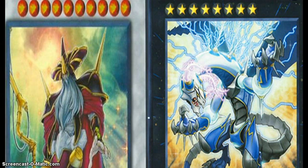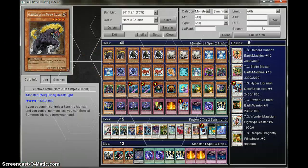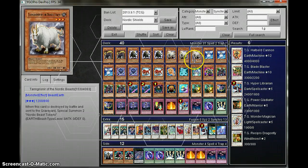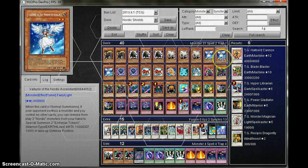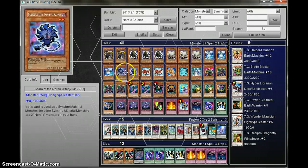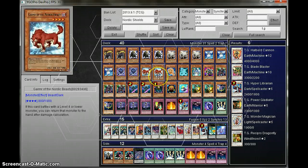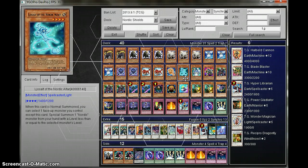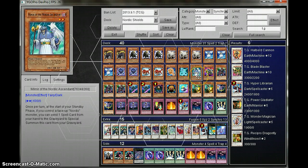All right, here we go into the Deck Profile. We have two Gold Facts, three Black Goats, three White Goats, three Valkyries, two Maras, two Garmer, one DeVerd, one Lidgesav, one Myr.